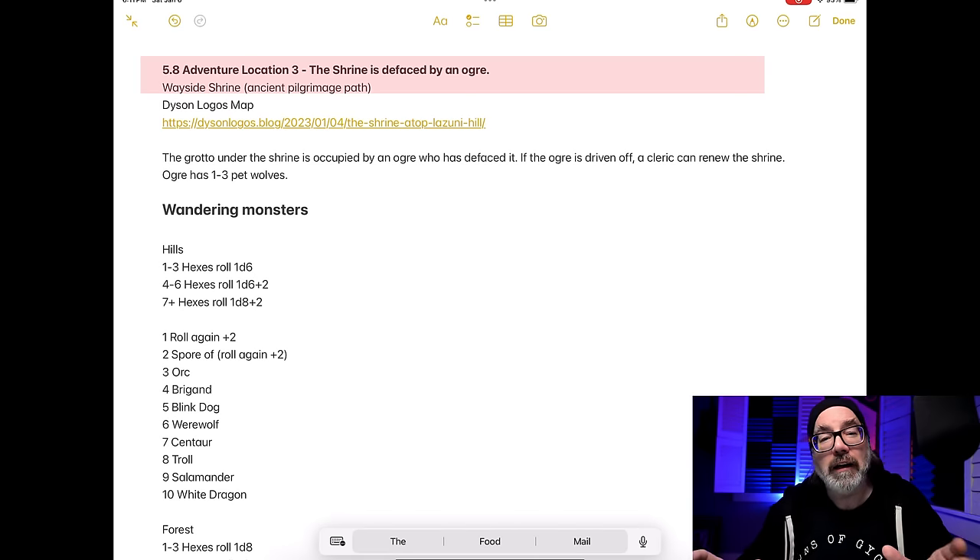Finally, I created the shrine location — a nice simple quest. It's a shrine that's been overrun. I'm using a map from Dyson Logos, and I put a link to the blog post so I can reference what Dyson wrote. For my purposes, the grotto under the shrine is being occupied by an ogre and some wolves. If it can be cleared out, a good cleric can make the shrine holy again, which could be advantageous to the area.